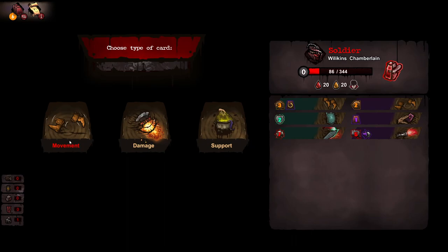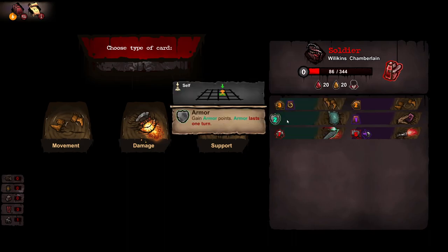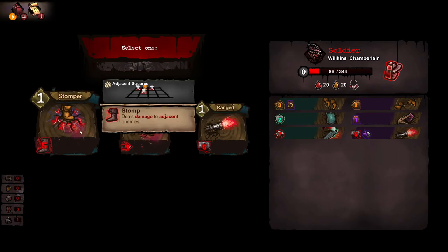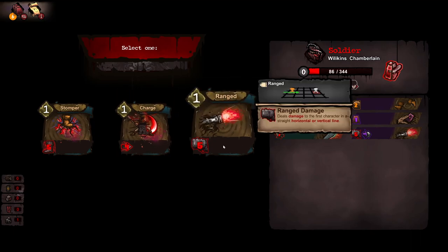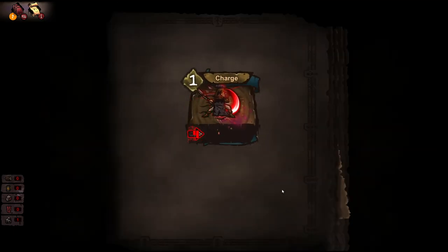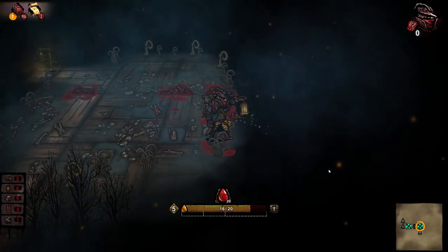Does that count as a support card or is that an attack card? I kind of think damage cards. Can I go back or is this basically my thing? Deals damage to adjacent enemies — so that's everyone. Charge to deal damage to all characters in a straight horizontal line — I don't mind that. Deals damage to the first character in horizontal — so that's basically what we've already got. Kind of like charge. Wood allows you to stop and rest from time to time — wandering for too long in these woods will affect your mind if you don't. I feel like that's going to be handy.